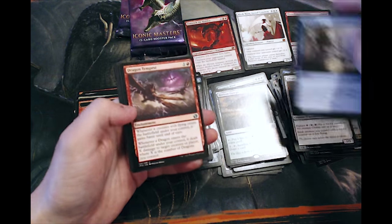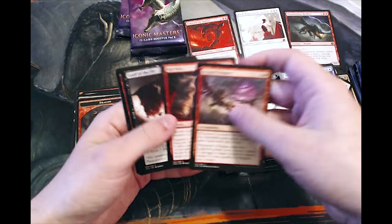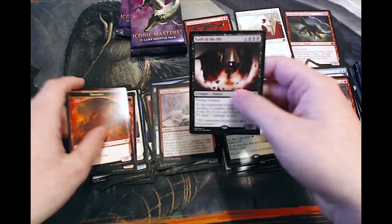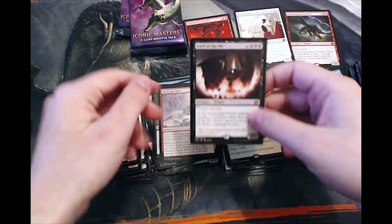Windfall is a fantastic uncommon. Riftbolt is also good. Lord of the Pit — a very classic card. Not really worth anything, but I do love that artwork — it's fantastic.